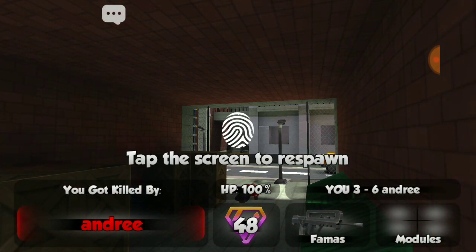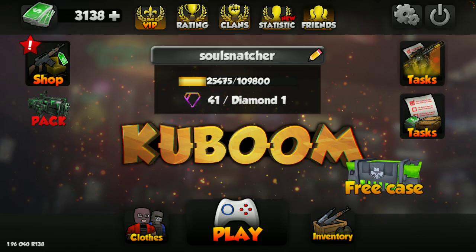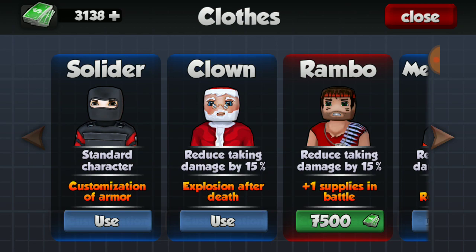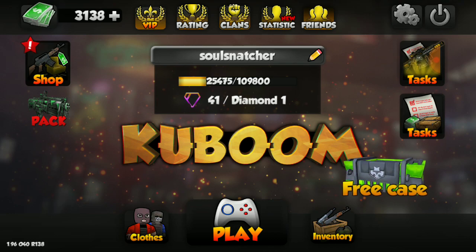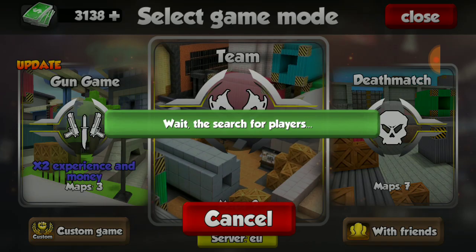I'm going to exit this game really quickly just because it's one person — not really fun for you guys. But let's go check out some other aspects of the update as well, check out the other skins. The clown explodes after death. Last time I used the clown, the explosion didn't cause any damage to your enemies, so I don't know if they fixed that. We'll test that out too.